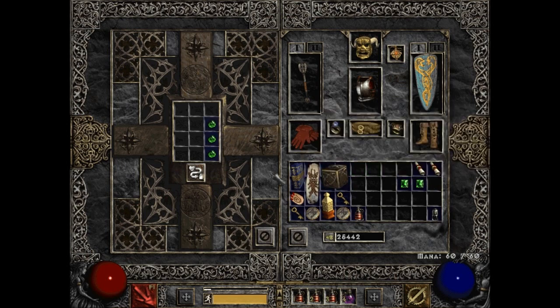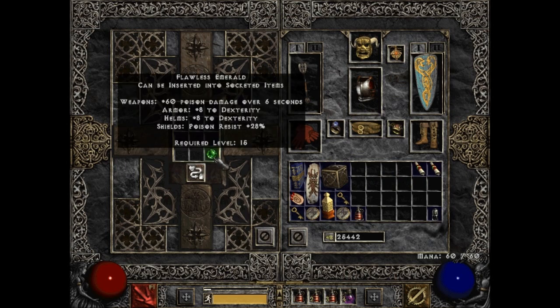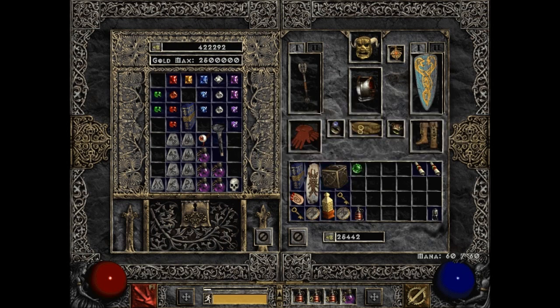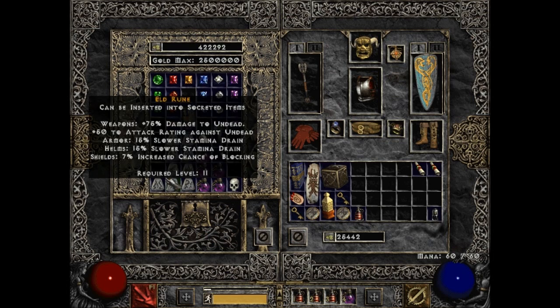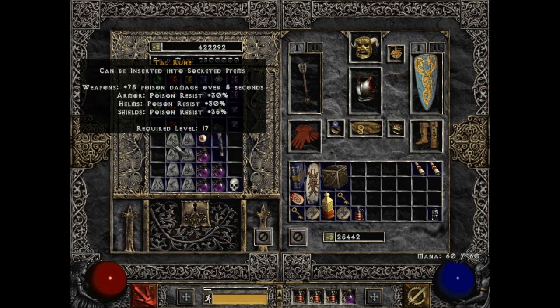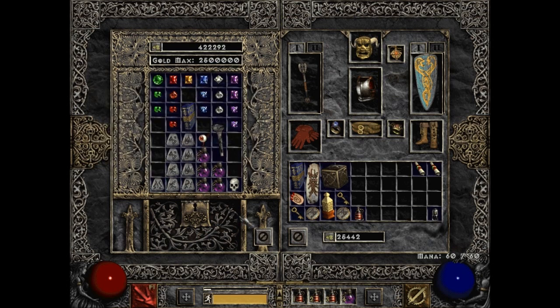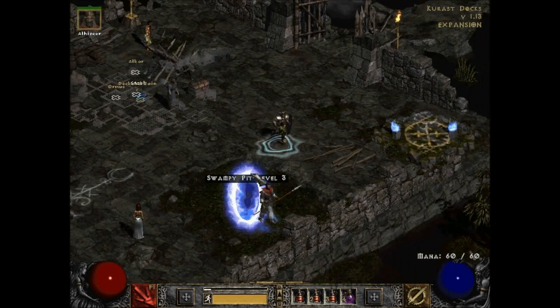Flawless Emerald: 60 poison damage over six seconds, plus 8 to dexterity, poison resist plus 28. It's still not going in here even though I'd love to get poison damage — I'm going to hold off until I get a Perfect gem. That's my goal. What runes do I have? Elds, Ith, two Tals, Tears, and Eth. Okay, I see what I've got. Let's head back through the portal then.